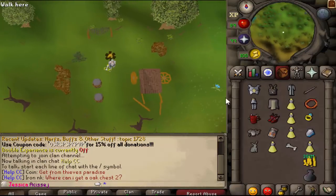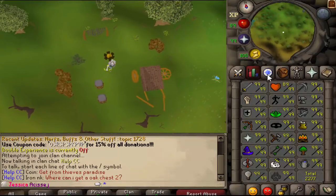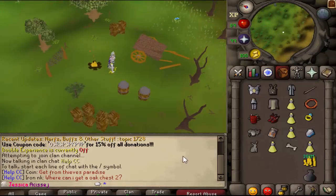The next Ultimate Ironman we're going to be looking at is Jessica, or her name backwards — Asajah. Let's look at her stats: maxed. I expect maxed. It's pretty impressive to achieve though, because with Ultimate Ironman you have only your inventory.